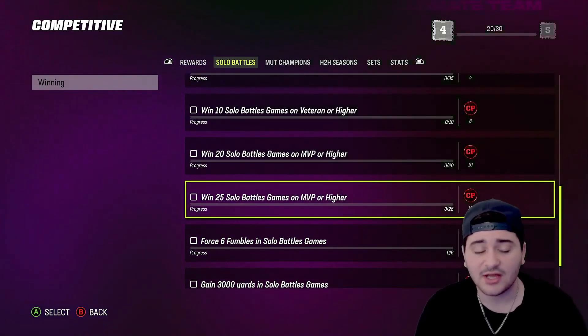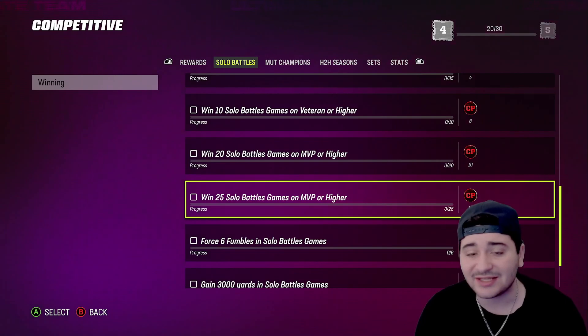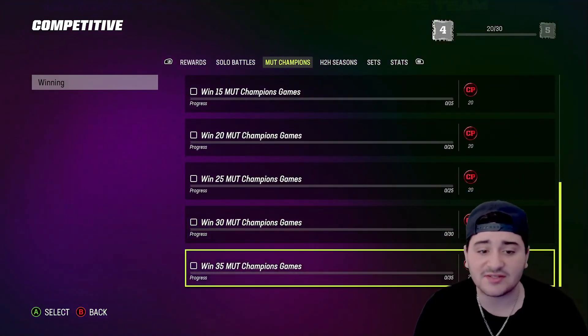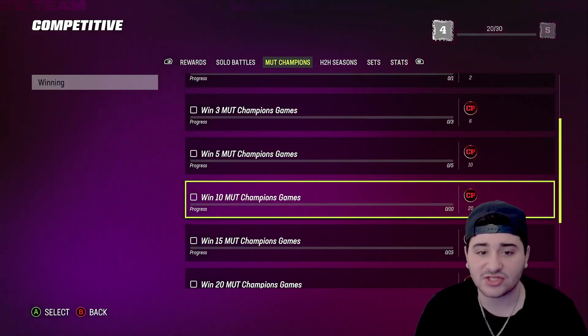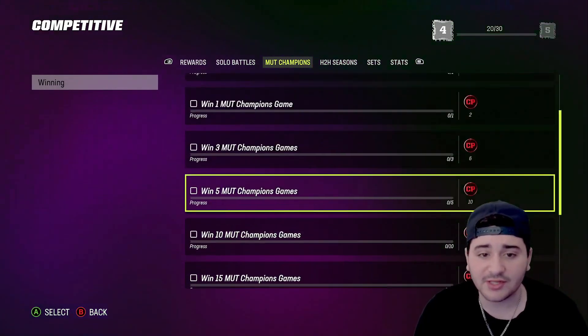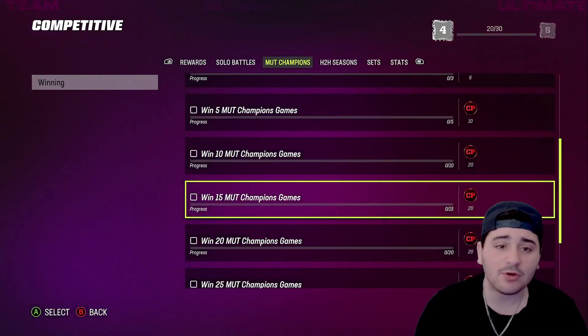So for Solo Battles: just play on MVP difficulty first thing when you get on MUT, get your Solo Battles games done ASAP. After that, MUT Champions is the key to success here. Once you get to 10 wins it becomes 20 CP every single time you get five wins, so it's really really important that you win your MUT Champs games and actually go ahead and play them.